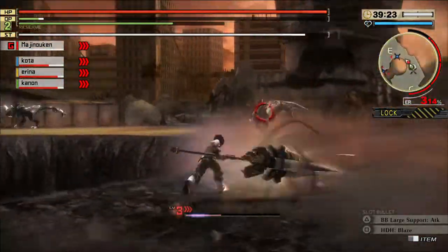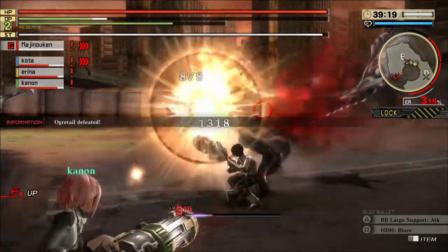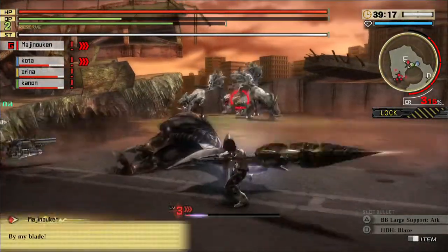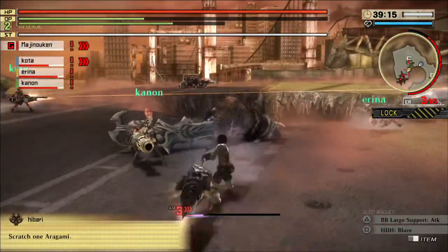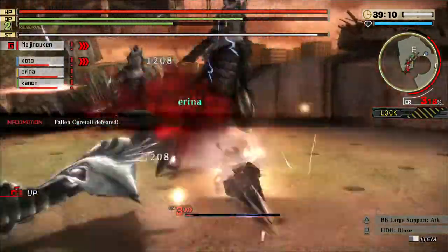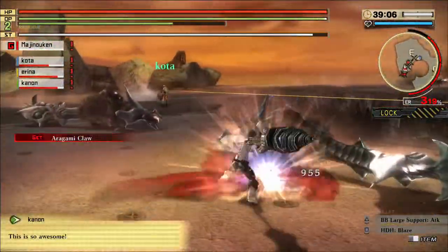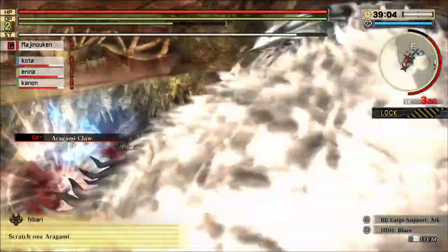For Blood Arts themselves, you pretty much just level it up. You see that little blood symbol over in the lower left corner — every time you attack an Aragami with any kind of weapon attack that isn't maxed out, you'll level that up. You can actually go in and see how well you level it up in your loadout.